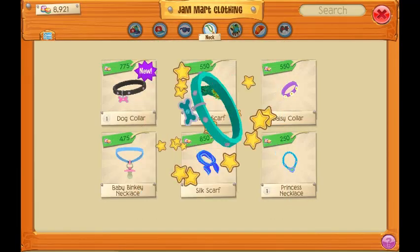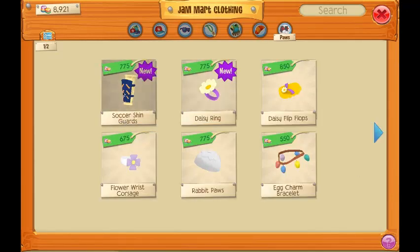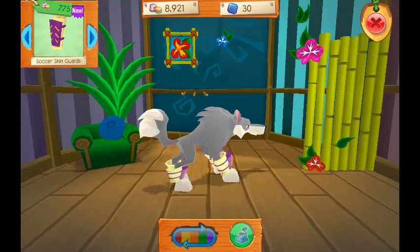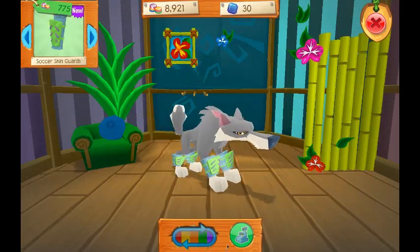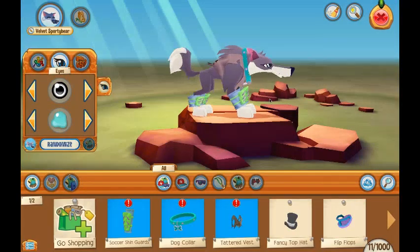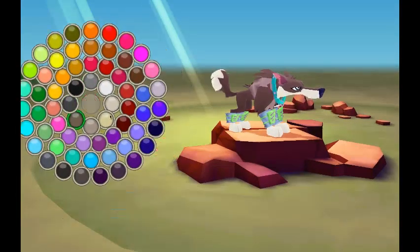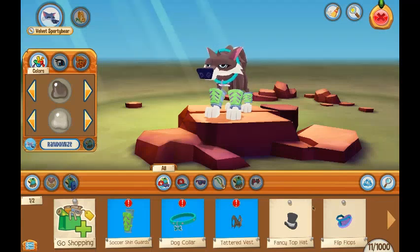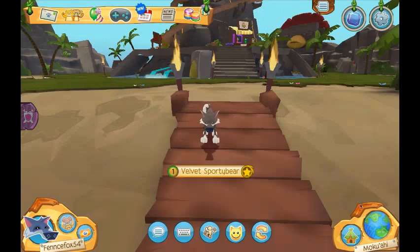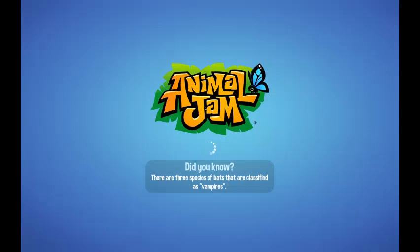I'm also going to buy this cute dog collar as well as a cute set of boots — these shin guards are adorable. I got 10,000 coins for doing stuff, by the way. So this is my outfit — it's decent, actually it looks adorable. I'm also going to change up my colors a bit so I look better.